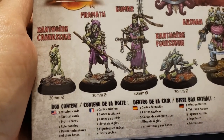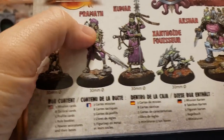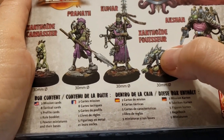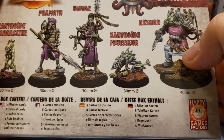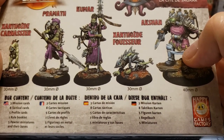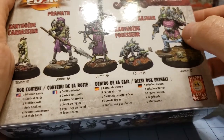So in this set, we have the Xanthoid Carnassier Pramath Kumar. Xanthoid Fuisur - I can't speak French. And then we have Akshan, who has a bit of a... Big Daddies vibe, like from Bioshock. I have a Big Daddy thing going on here.